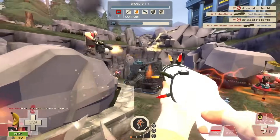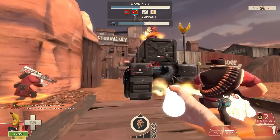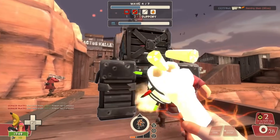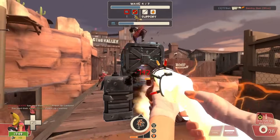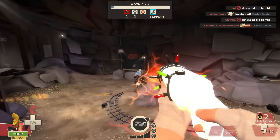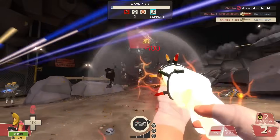First up for Scout, I think the Crit-a-Cola wasn't given a fair trial. The main gripe I always had with this item was that the mini-crit effects acted as a redundancy with both the Fan O'War and a Soldier's Buff Banner. This can be true, but it ignores many of the situational hang-ups intrinsic to solo queue play.